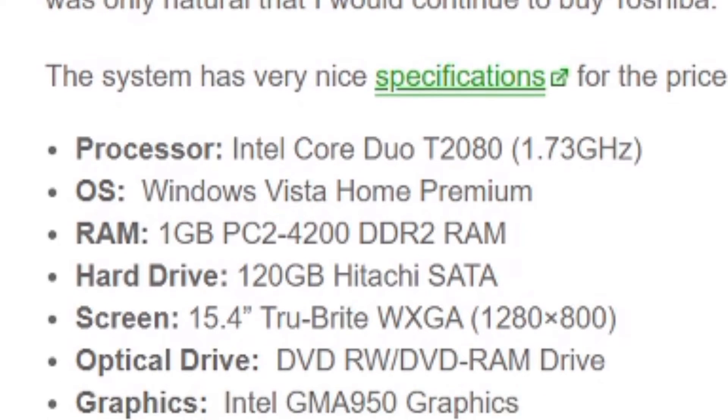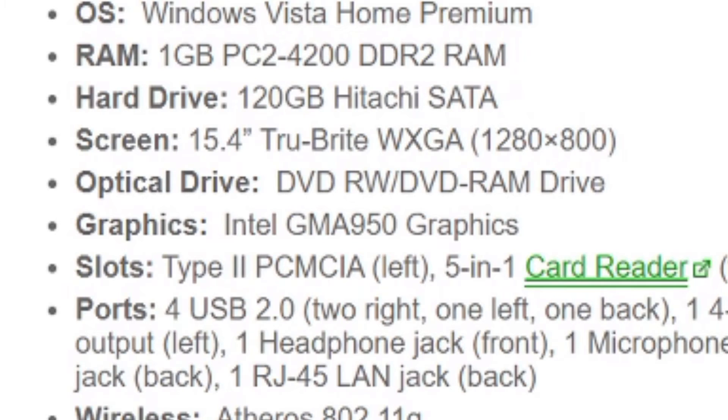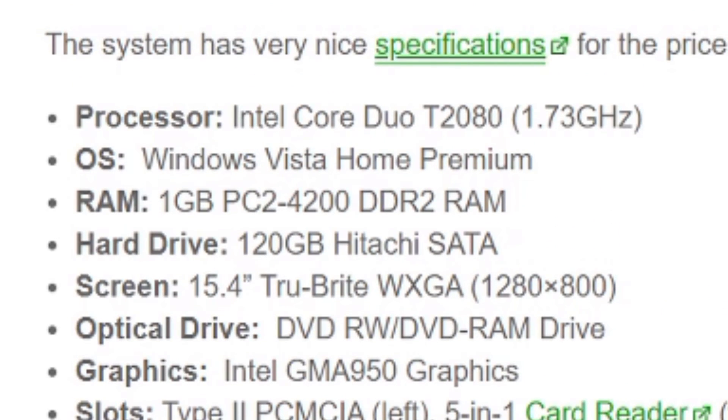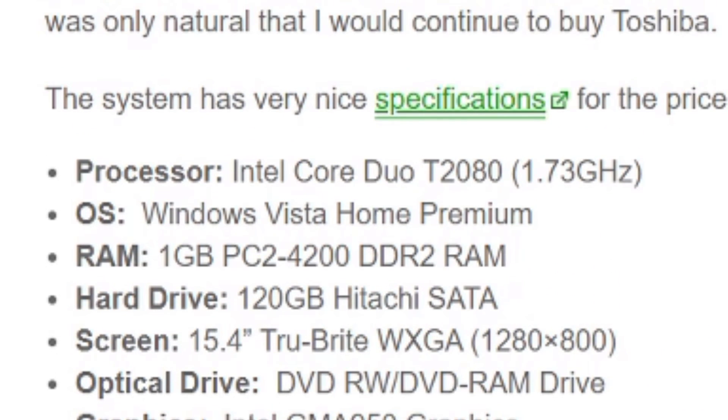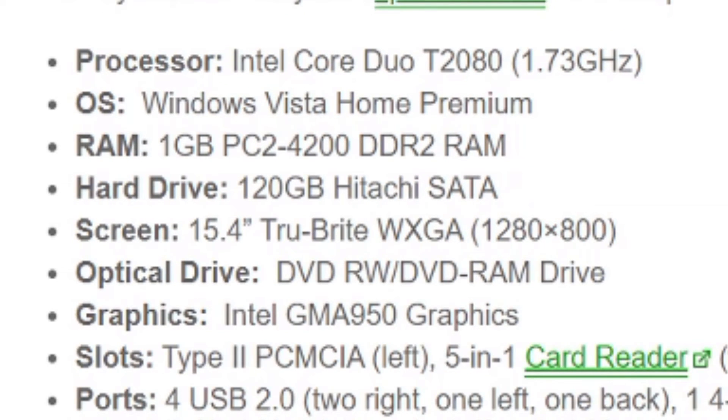The graphics shipped inside this computer was the Intel GMA 950, featuring four pixel shaders, one vertex shader, four TMUs, and one ROP clocked at 166MHz, built on the 90nm process. Additionally, this computer originally shipped with a 120GB Hitachi hard drive, 1GB of DDR2, Windows Vista, and a 15.4 inch display with a resolution of 1280x800.